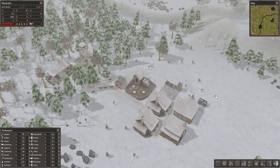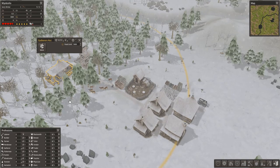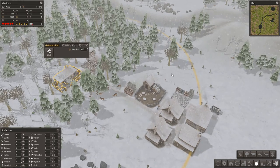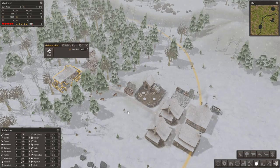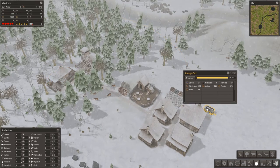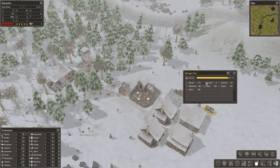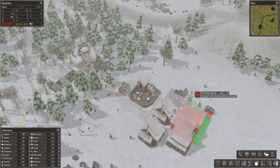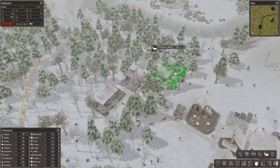I pretty definitively stated that the gatherer's hut is the first building you want to build. I may be less opinionated about what is the second thing you should build after this initial structure, because the basic needs are met. The next most important need is probably clothing, so we're going to want to use the hunting cabin, which will give us an extra supply of food.